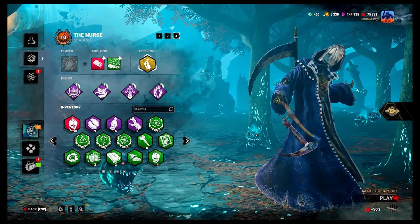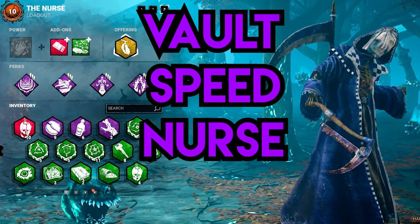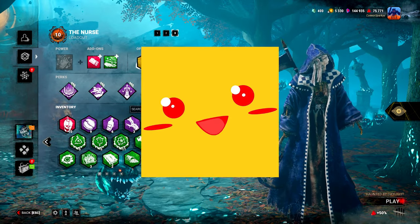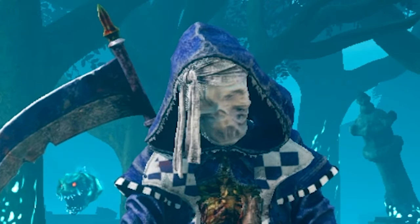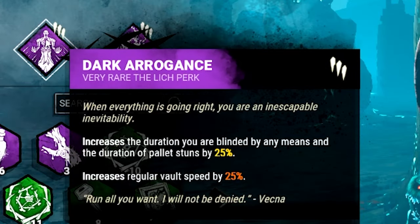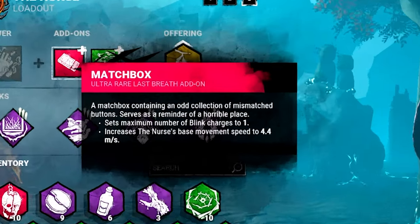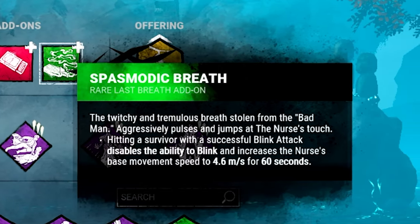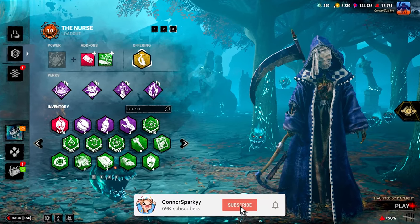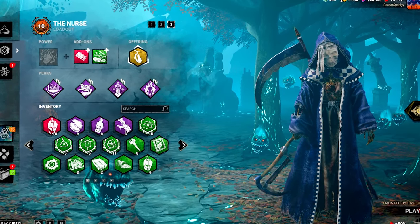In today's video, I'm going to be doing a Vault Speed Nurse build. A certain content creator by the name of Aaron thought that I should give this a go. In line with the other Vault Speed videos, we are going to be running Bamboozle, Superior Anatomy, Dark Arrogance, and Fire Up. I've also paired Matchbox and Spasmodic Breath to increase my movement speed. I hope you guys enjoy the video — be sure to leave a like and subscribe if you're new, and let's see how we get on.